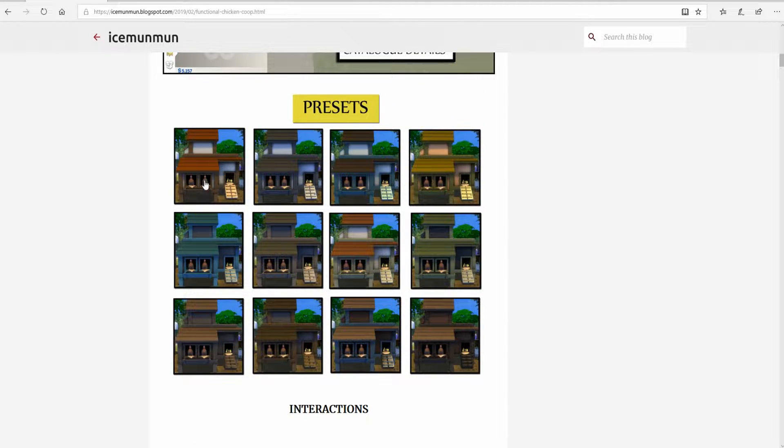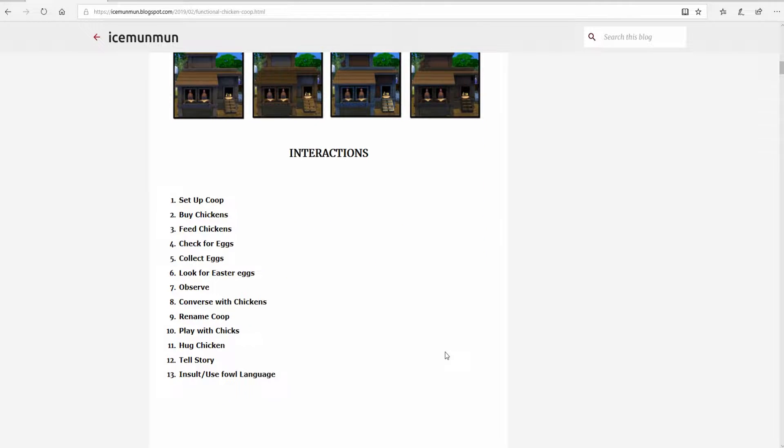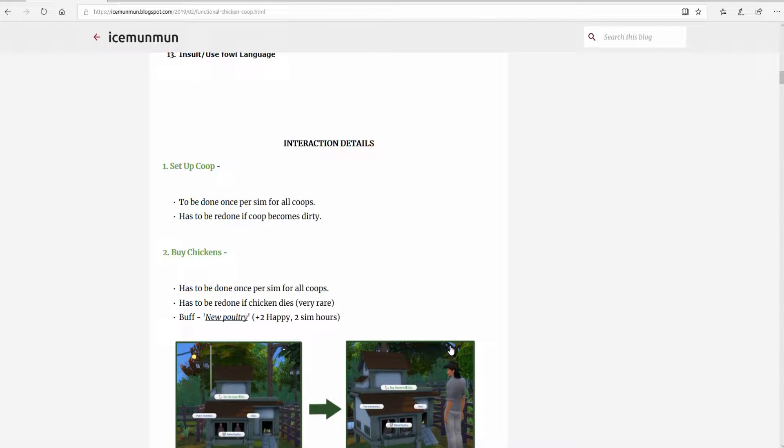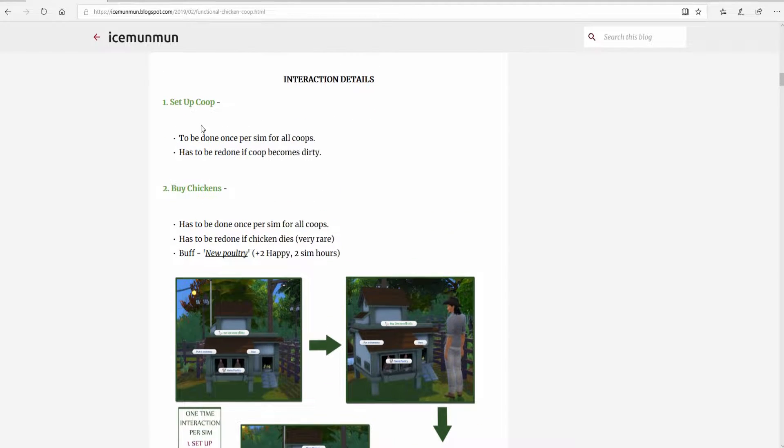There are 12 different colors to choose from, so you have some options and variations. There are also 13 interactions that you have with this chicken coop, which is amazing — that's quite a lot of interaction your sim can have. It goes from setting up the chicken coop to hugging the chickens, telling your chickens stories, collecting eggs, and you can also insult them or use foul language — but why would you want to do that? They're so cute!